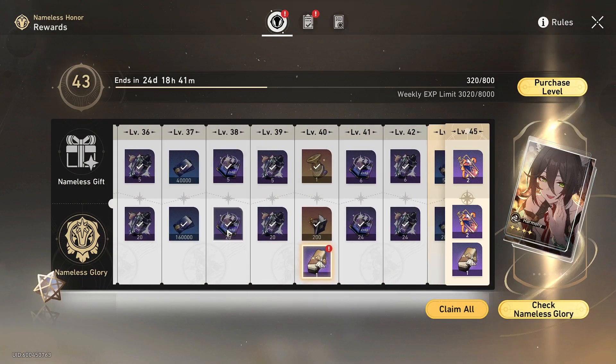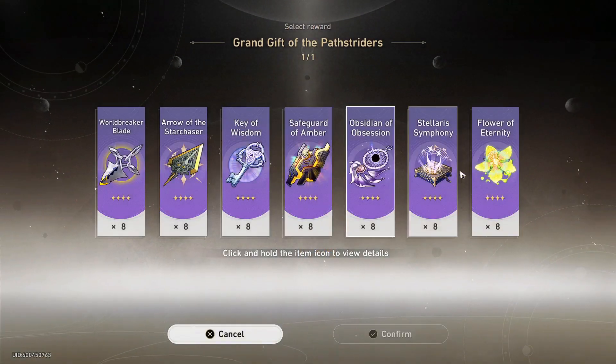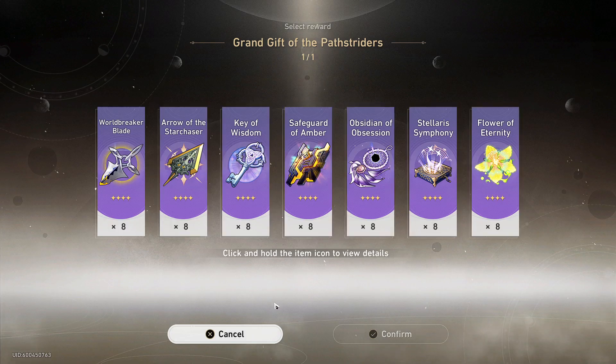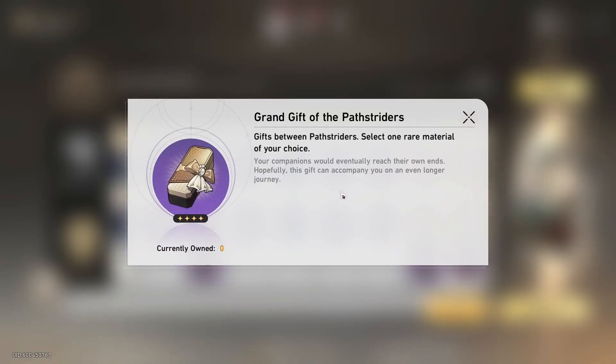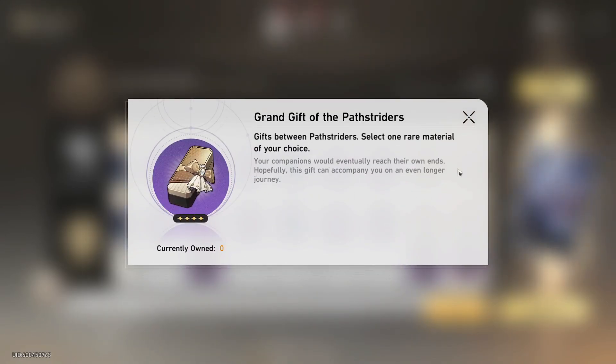When you start ascending in the battle pass you start getting better materials, as you can see here. Most of you probably won't need this until you're about level 50. By completing the battle pass you get a really good amount of stellar jades, then you get a Grand Gift of Path Strider, and some more materials to help you ascend when you do reach level 50.